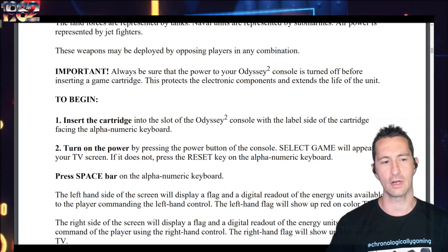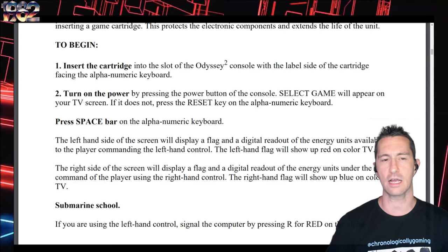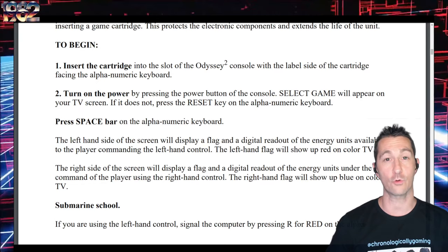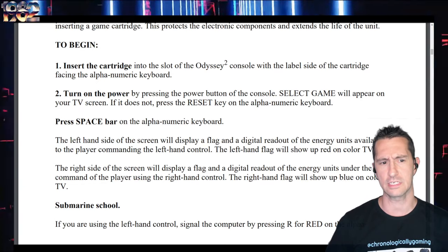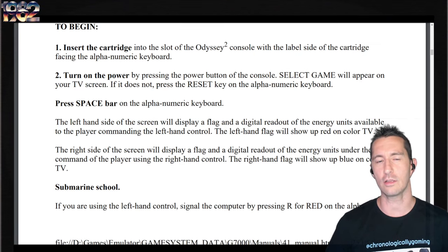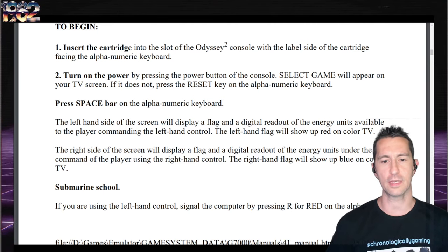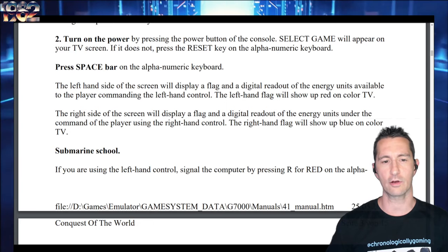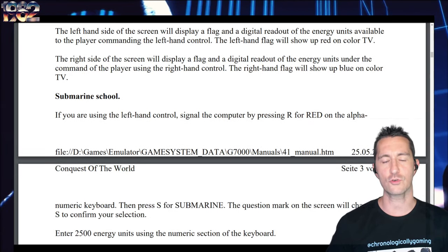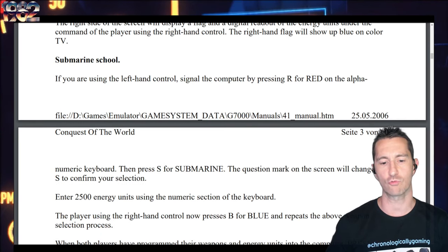This is another one of the series of games that is a combination of board slash video game, where the first one we played was Quest for the Rings. The left hand side displays a flag with a digital readout of energy units for the player commanding the left control, and the other for the right hand control. So the left control player plays the left side and the right control plays the right side of the game.